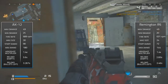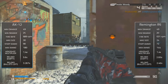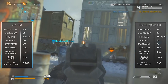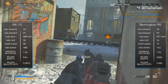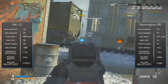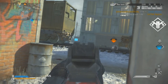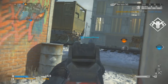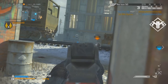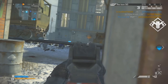Moving on to reload times — this is actually where the Remington wins. The AK-12 reload time when empty is 3.6 seconds, and with bullets remaining it's 3.267 seconds. The Remington when empty is 2.83 seconds, and with bullets remaining it's 2.46 seconds. So the Remington reloads noticeably faster, and if you're playing without Sleight of Hand you'll definitely be able to tell the difference in game.